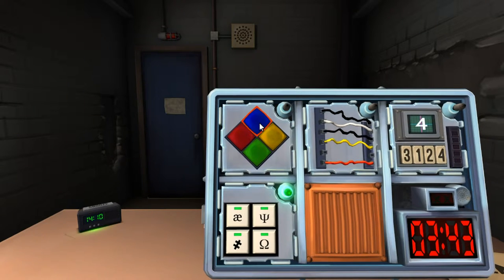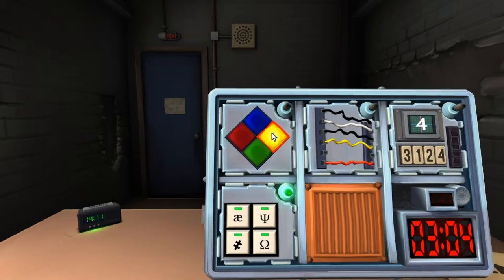Blue — press blue. Press blue. Red, green, blue, yellow. Red, green, red, blue, yellow, blue. Red, green, blue, yellow, blue, yellow. It just went red, green, red, green, red — blue, yellow, blue, blue.